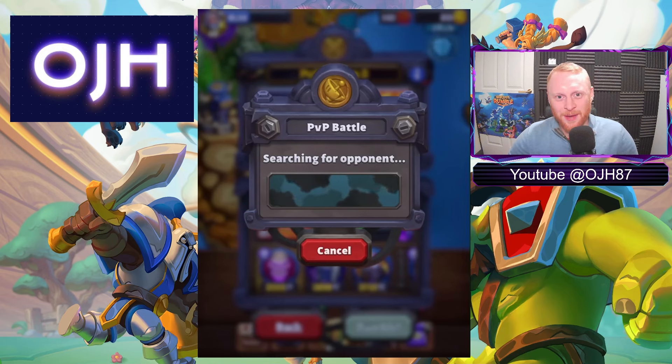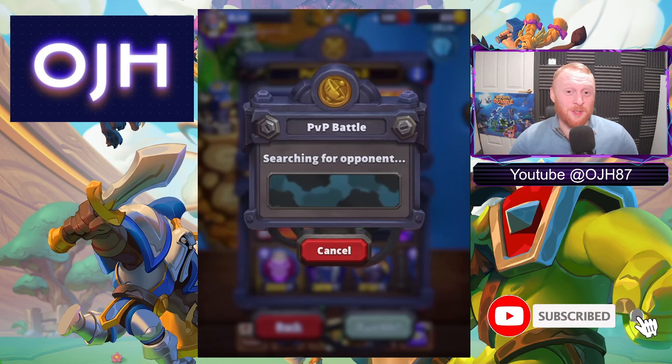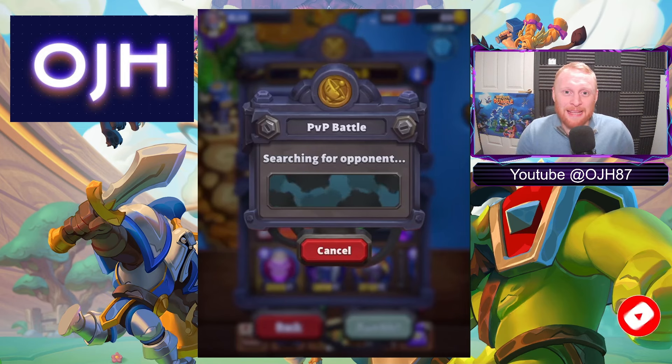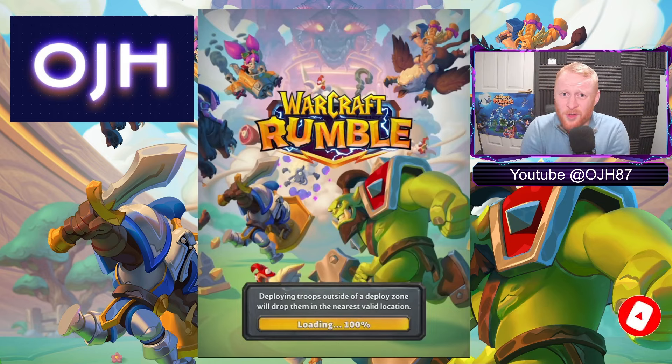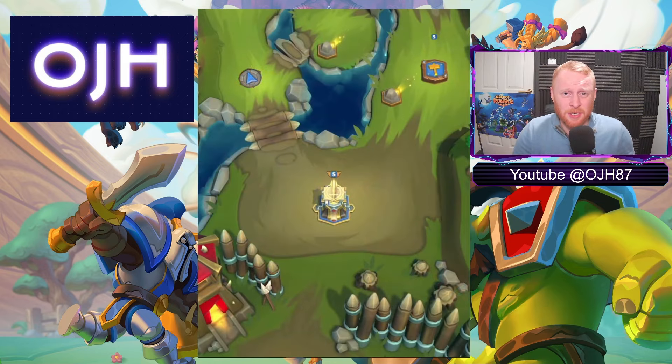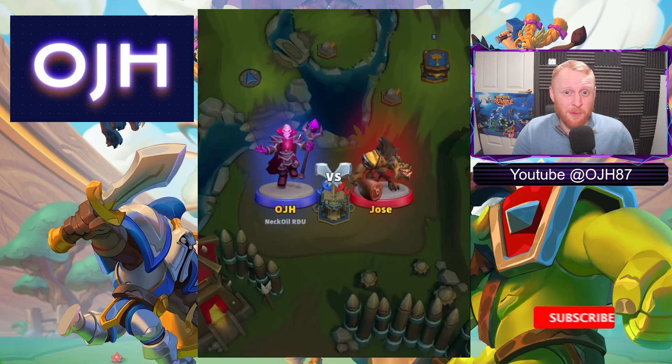Get a Thalnos down, get a Ghoul down in front to tank, get a Shaman down behind to keep all of that alive, and then just drop as many spells as you can. Your Thalnos will be gaining so many levels and we'll get to a point where he's just so strong, destroying absolutely everything and pretty much can't be killed. This deck is amazing. This is the first PvP I've played since patch 4.0.0.